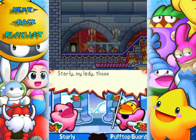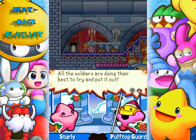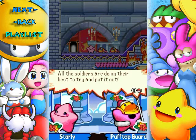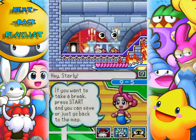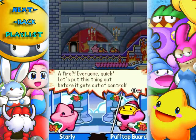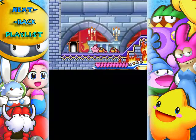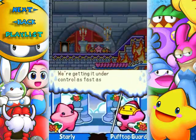Those villains set Puff Top on fire — it's a cloud town with a lot of water, how do you forget it? This place is pretty dry. I suppose all the soldiers are doing their best to try and put it out. Everyone quick, let's put this thing out before it gets out of control!